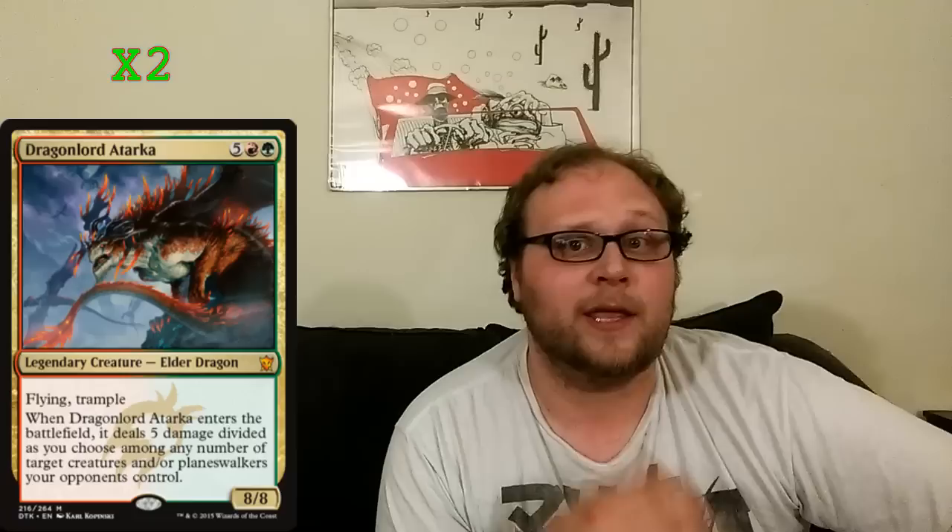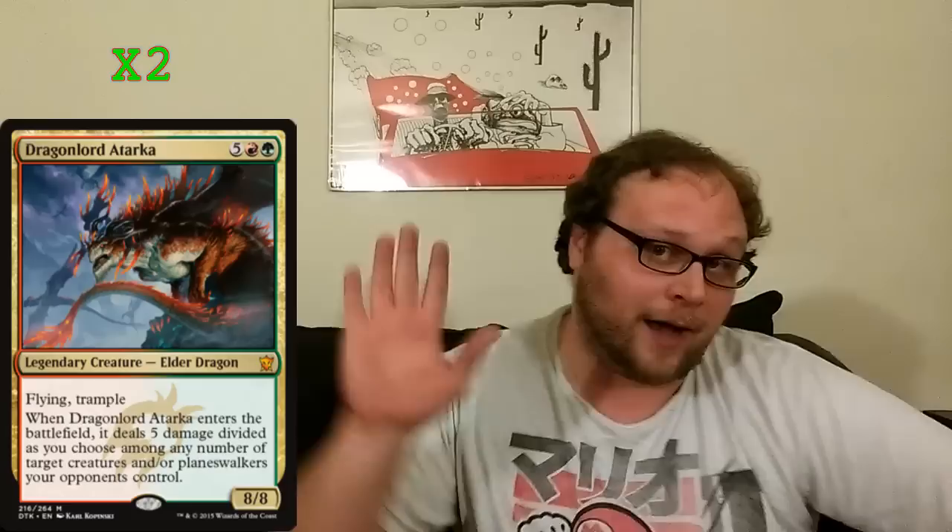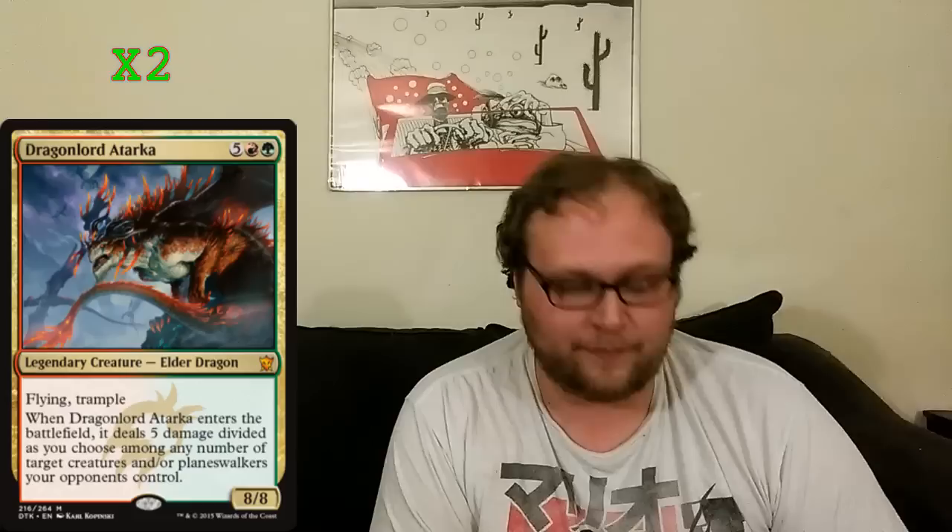Here's a new card: two copies of Dragonlord Atarka. Dragonlord Atarka has been really good in the seven-slot — he'll almost always bust up at least two of their guys, almost no matter what you're playing, or one of their Planeswalkers, which is obviously very good. Atarka is a good reanimation target, but this deck just hard casts him and does that very well. You can play Atarka a fourth turn a lot of the time. I like Atarka a lot in this kind of build.